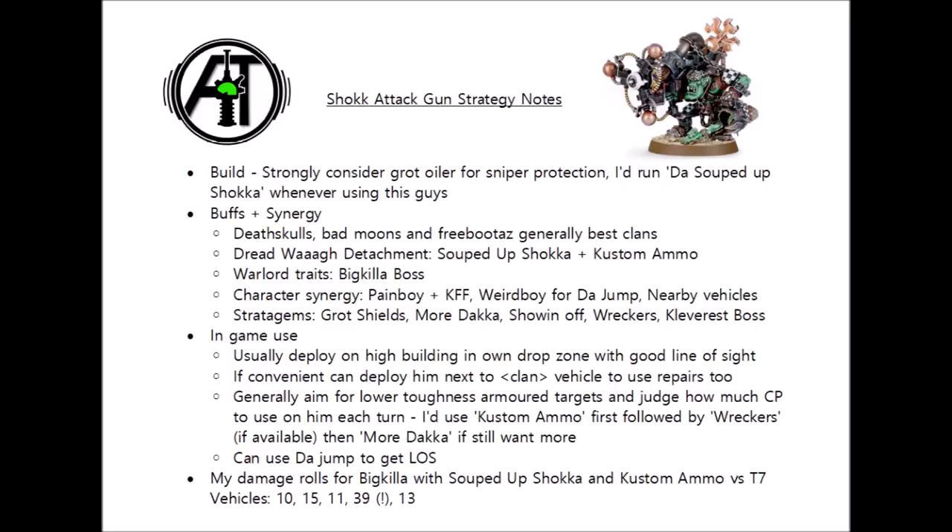With orc stratagems we have even more options. First, Grot Shields - for one command point this could protect your big mech against sniper fire, and given how much damage he can do, keeping him absolutely safe behind grot shields could be excellent use of both the gretchin and a command point. The Death Skulls Wreckers stratagem - the two command point one - allows rerolling wound rolls for things targeting enemy vehicles. Combined with Big Killer Boss this puts reliability through the roof, and becomes far more efficient when using Custom Ammo to fire twice in one shooting phase.